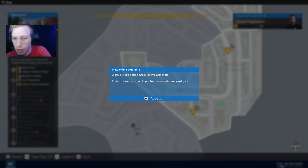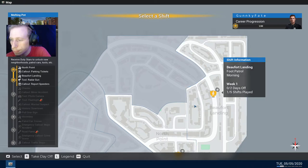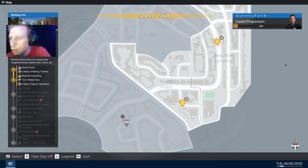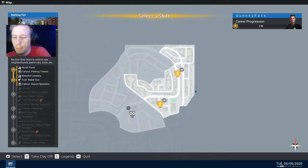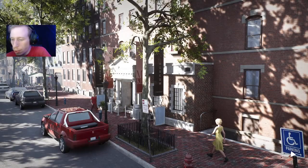New day in the office — check the available shifts, each week you can request up to two new shifts. So this is, I think, a new area. One out of five shifts played. Foot patrol morning. So these two are the same, part of the same area. Return back to the precinct now — are we at the precinct? So once I do all of these, I can unlock the patrol car. Pull over sign — callout, that's going to be badass. We'll do this area next.